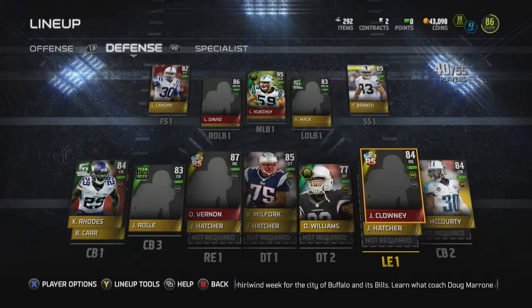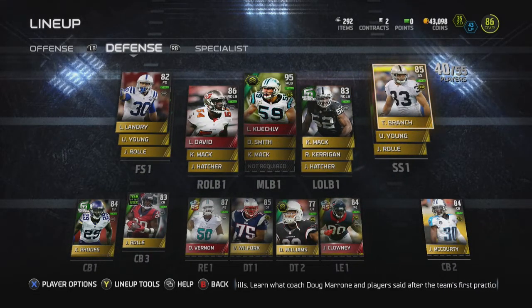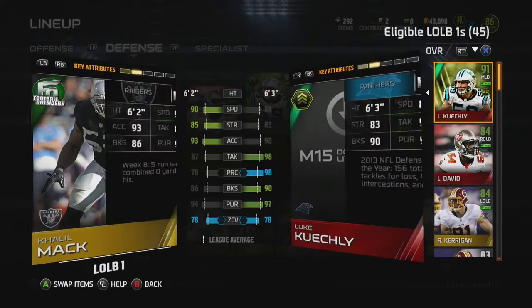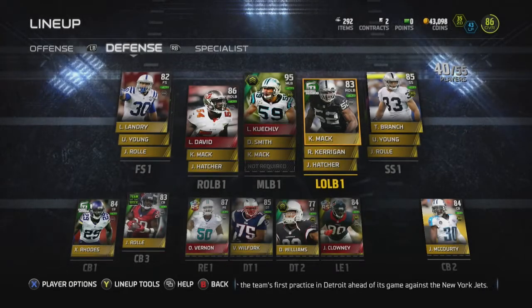Let's go ahead and look at my defense real quick. We've got Tyvan Branch at safety. We have Khalil Mack — I love this card, great budget card as well if you're looking for a budget linebacker. 90 speed and 94 pursuit — not bad, he's always making plays.